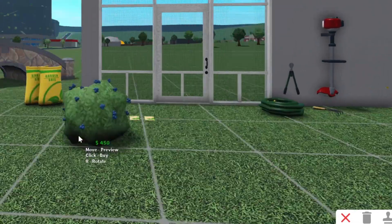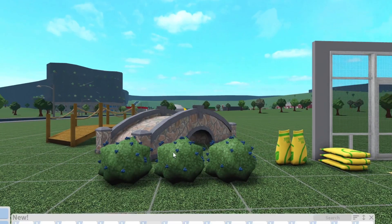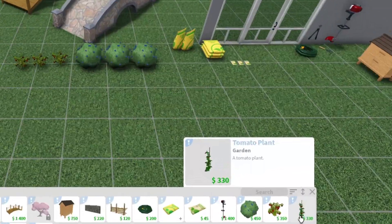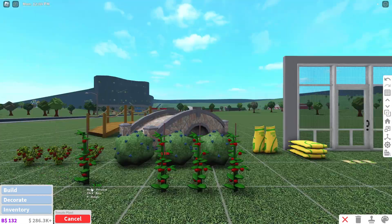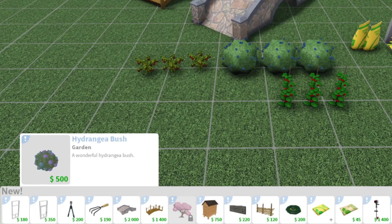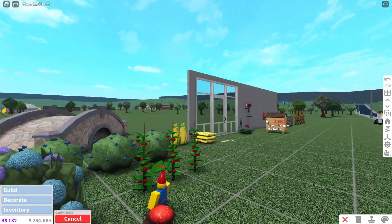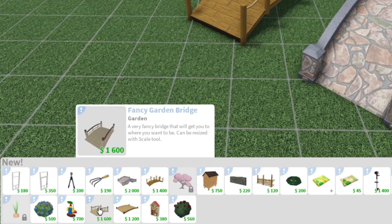There's a berry bush — I wonder if you can collect berries from it. The new textures look really cool. A strawberry bush and a tomato plant that grows up the vine. There's also an onion plant, a hydrangea bush, and a garden gnome with a mushroom and leaf detail — really cute.